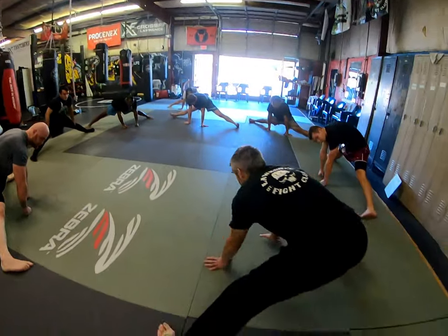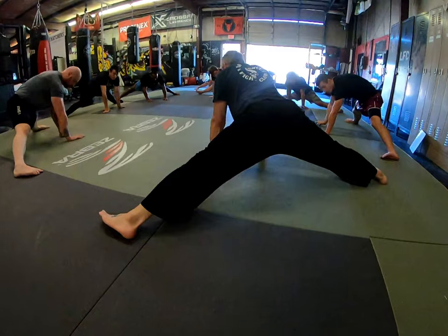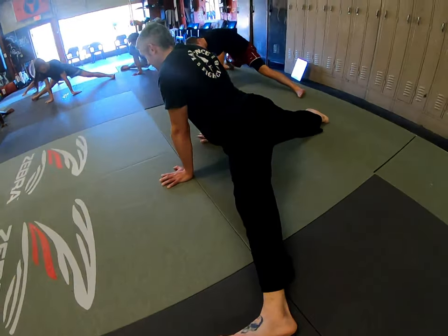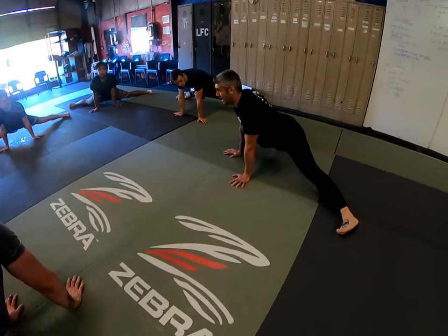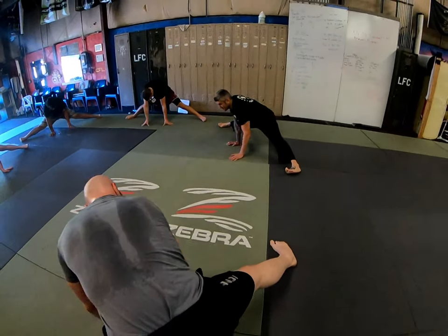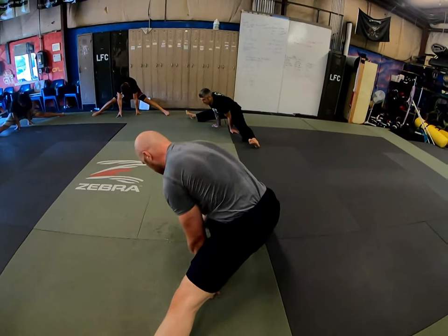Alright, where are they at? Walk your hips out a little bit — hips out and back, knees straight, look up. We're going to walk them back; feet stay in the same place. Walk them kind of behind your hips. Now your head's in.